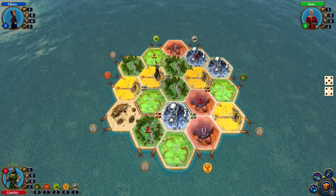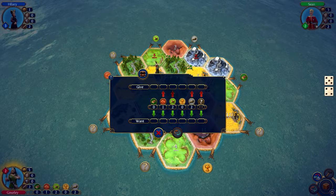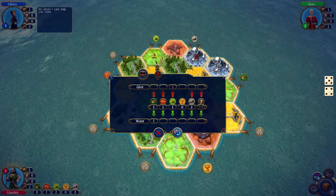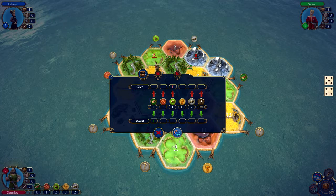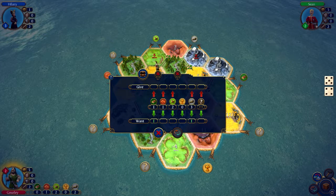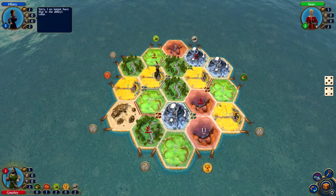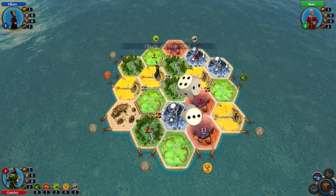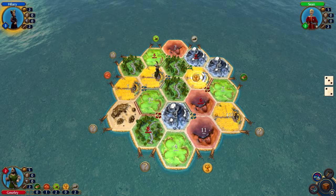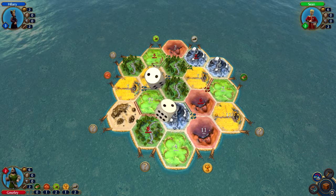I'm the only person that picks up on a 9. I want a wood. It's not available anywhere. I'm afraid I can't help you there. I'll give one away. I'll take that. Jerks. We're just going to have to wait. Five — we'll get a wheat at least. That would be two. We can buy a development card if we want. I don't know if we want to do that quite yet though. We're not on a four. We need an eight to hit.